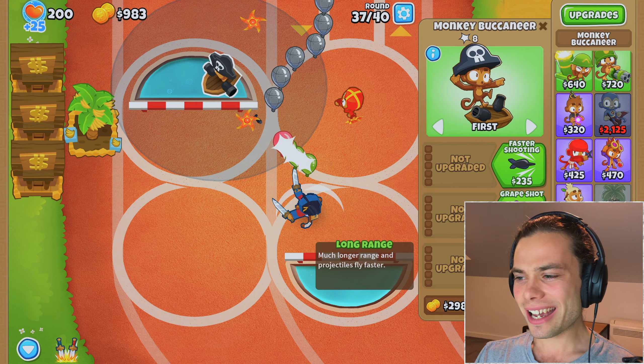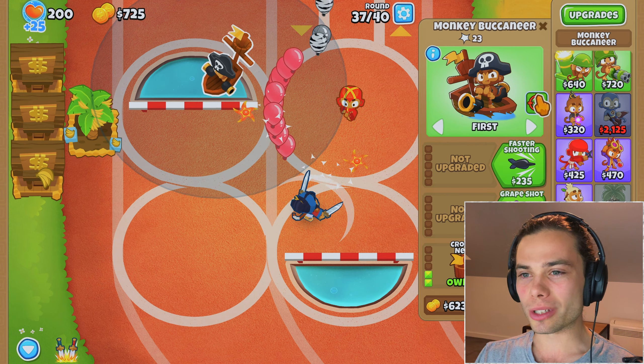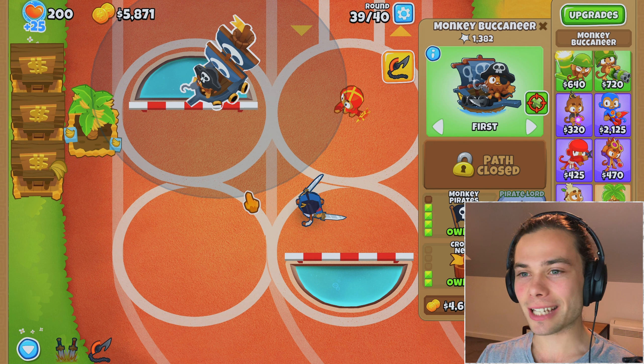As we approach round 40, I'm wondering what do I want to be getting next? I could get a druid, I could get an alchemist — there are plenty of things that are pretty usual. Perhaps even just a monkey buccaneer up at front here would make sense. So I will do that — crow's nest, all the good stuff.